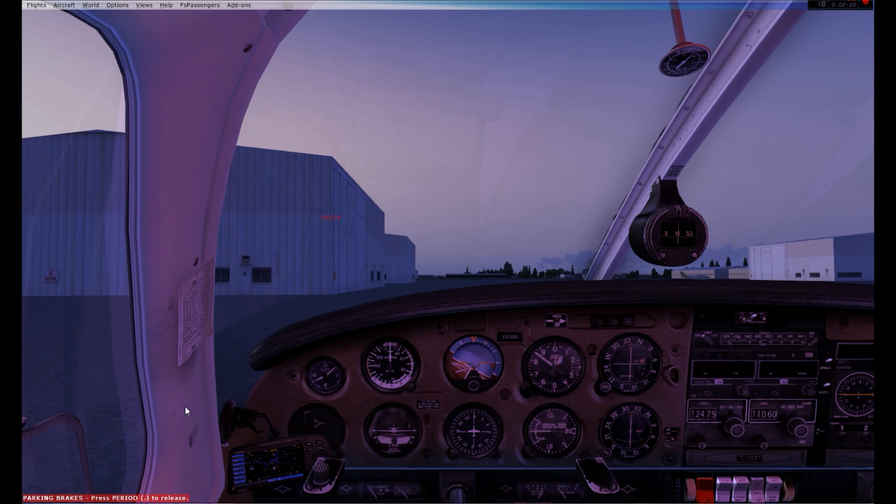If I could go into the video game like in Tron, maybe I would — but I have a tendency to crash into trees, and if I crashed into a tree in the video game, I would probably die in real life too, kind of like the Matrix. So we are going to assume, for simulation's sake, that the pre-flight inspection is completed. We're going straight into the startup checklist.